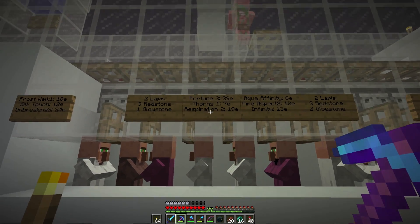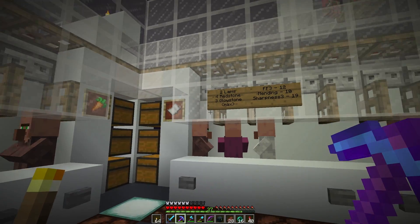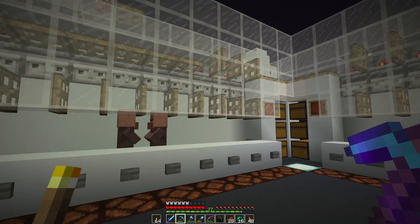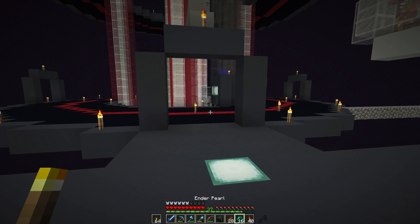We're going to need quite a bit of lapis for the Death Star because we need blue dye to make the cyan clay. I've got a fortune 3 guy, an infinity guy, another mending guy — I'll keep him around, he's more expensive but we'll keep him. This guy's got feather falling 3 and Sharpness 3 as well. Still got quite a few cells to fill up, so I'll keep trading away and filtering out villagers until we've got a good set.